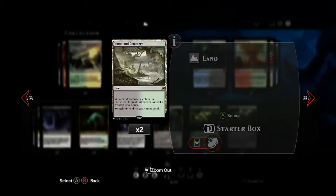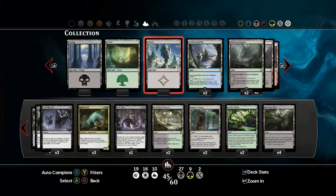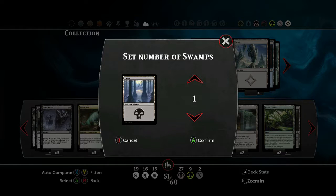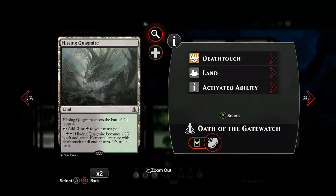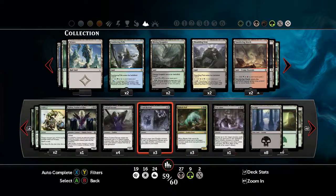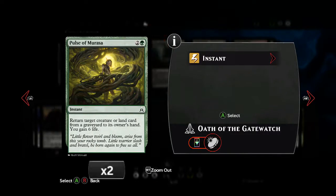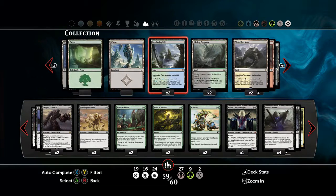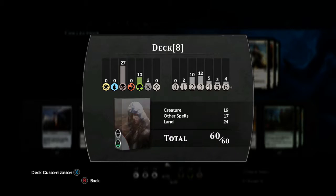We need our multi lands to finish things off, along with our regular lands. You could also put in your land creature cards as well. If you want to add more death touch to the deck, you can also bring those back with Pulse of Murasa if they get killed off, so they are potentially quite useful to you.